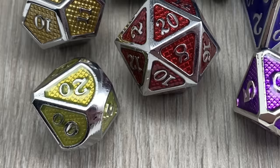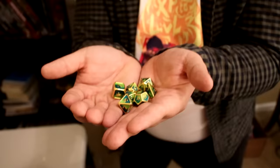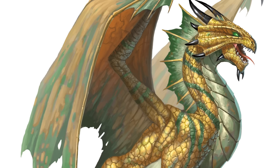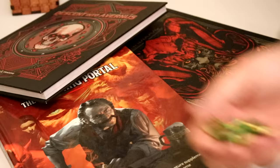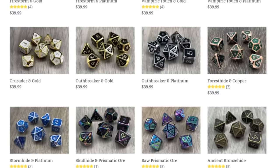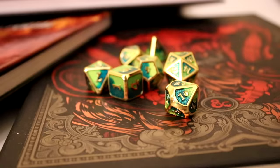Before we get into that though, we have a sponsor. You like dice, right? I love my math rocks to be made of something unique — plastic is cool, but metal is where it's at. Dragon High Dice: your metal number generators can look like they've got resistance to acid damage, with lots of different colors, designs, and great prices. Dragon High Dice can be your next set of beauties. Get yourself some Dragon High Dice and use my super special secret code XP2Level3. There's a link in the description below.